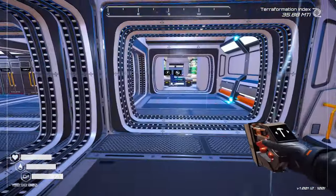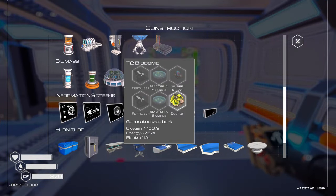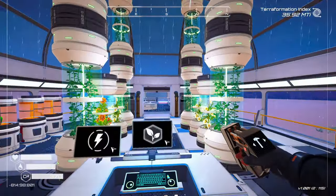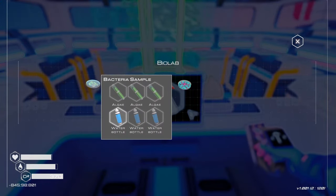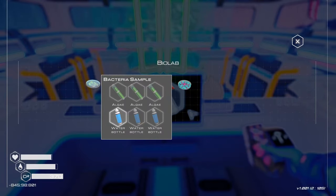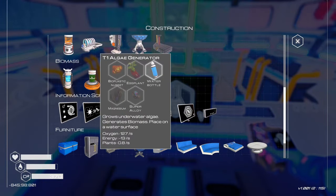Today I need to craft a bunch of stuff. I need to craft the algae generator, and I want to hopefully get to building the tier 2 biome, or the biodome. I don't know if we're going to get to that though, because we need bacteria samples. And in order to craft those, we need algae.